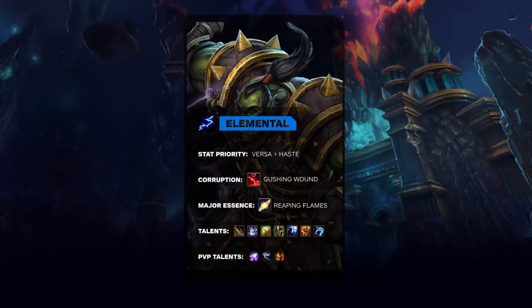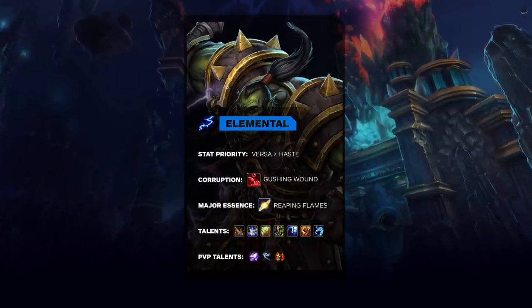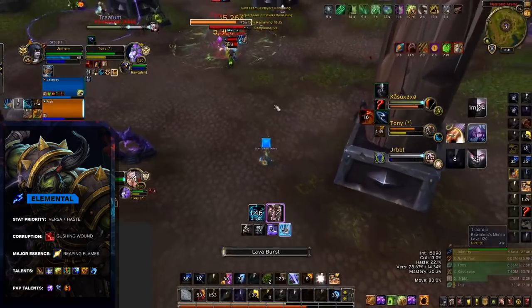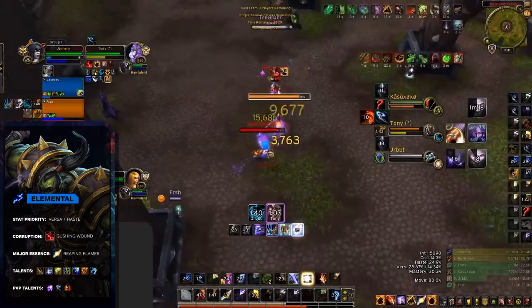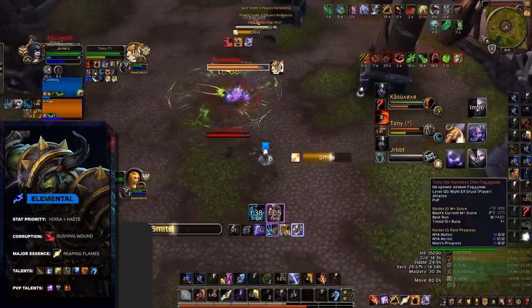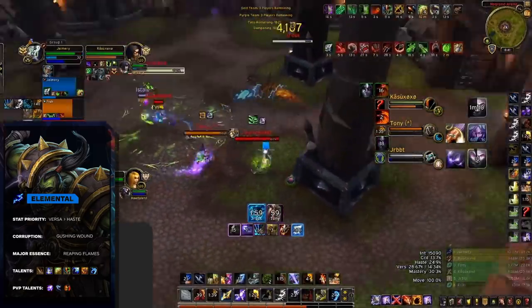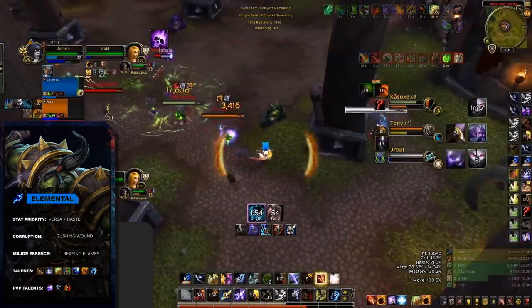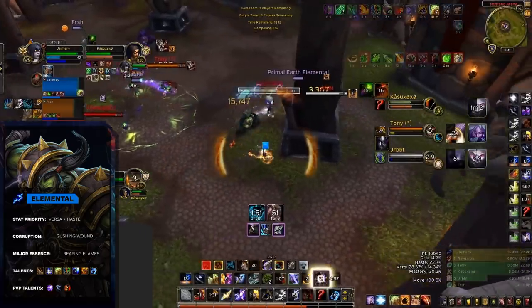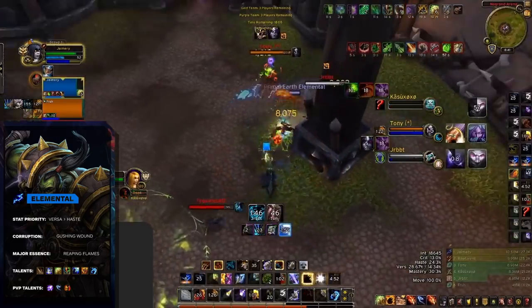Elemental Shaman is our third pick to main in patch 8.3. Our only hybrid on this list, Elemental Shamans bring utility whilst still packing a punch. If you prefer to support your team, Elemental brings great utility in the form of off-heals and totems, whilst also being incredibly disruptive. They have fantastic mobility with Ghost Wolf, making their movement speed unable to be reduced below 100%. Supporting your team is not all Elementals do — they can really shock your enemies with huge instant burst damage from Earth Shock and Storm Keeper, making great additions to caster cleaves or melee pairings in Arena.